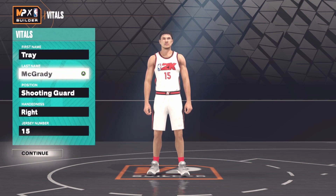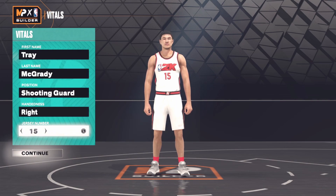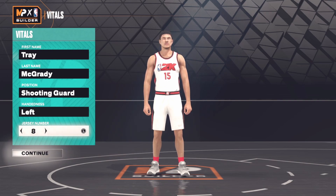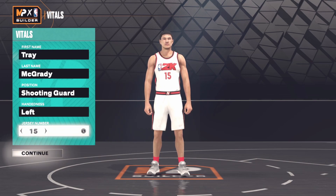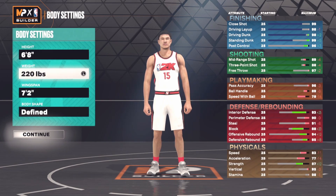He's not going to look like this by the way — I just had a Yao Ming character in my career so it put that face here. He's going to be a shooting guard, and I'm going to put him left-handed. Jersey number I had at 15, and I'm going to keep 15.